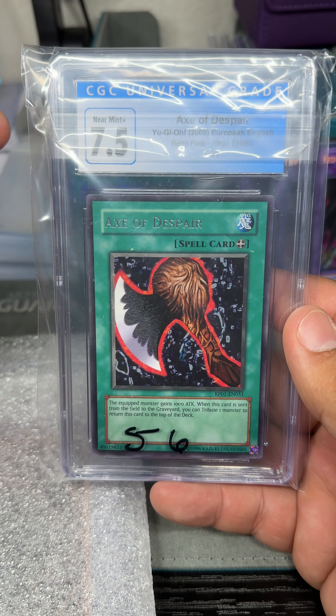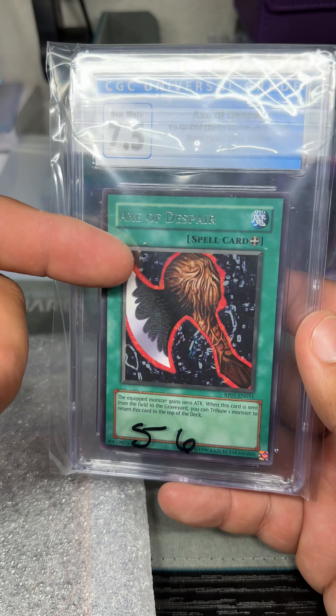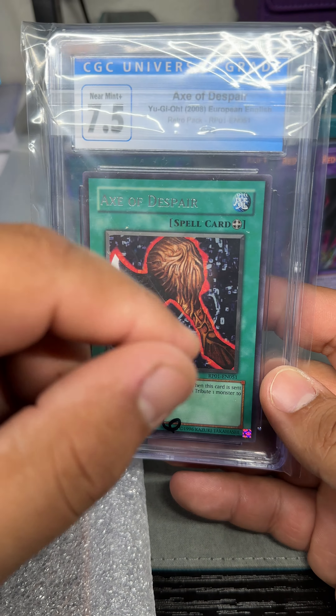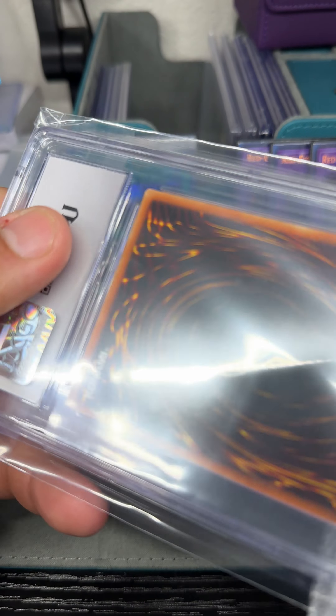Another CGC slab — Axe of Despair, 7.5. I don't even have a regular Axe of Despair, so I was looking for one, and it just so happens to be a slab — Retro Pack, to go with my other Retro Pack cards.